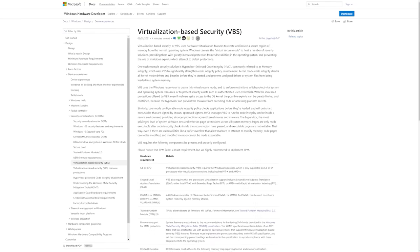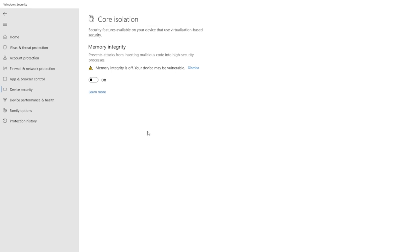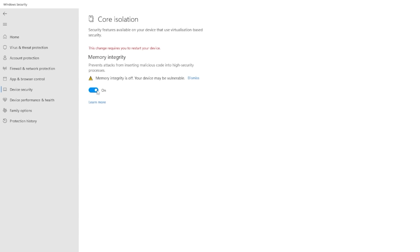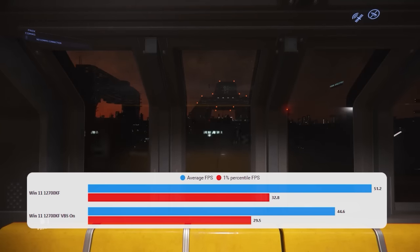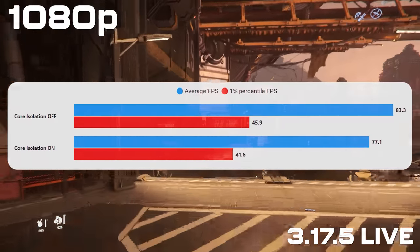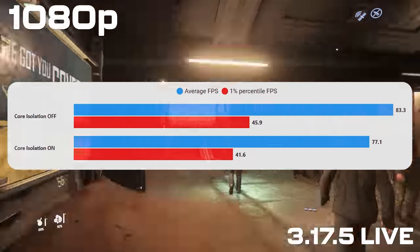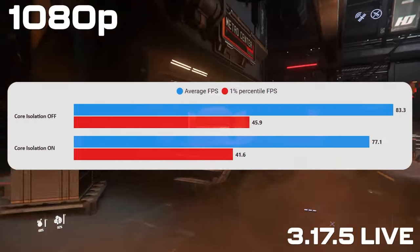Next up, let's talk about VBS or core isolation. With Windows 11 by default VBS — virtualization based security — is on, but you can turn it off for significant gains. I've tested this multiple times and every time you get a significant boost in performance if you turn this off. It was off by default with Windows 10 but now any time you do a fresh install of Windows 11 it will be on by default. It is worth saying though this genuinely does reduce security of your system, so it comes with a level of risk.